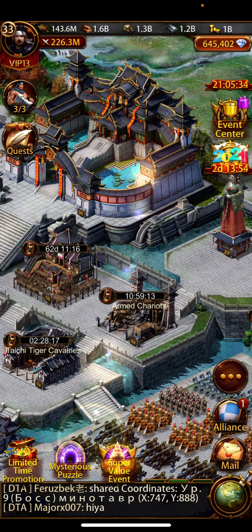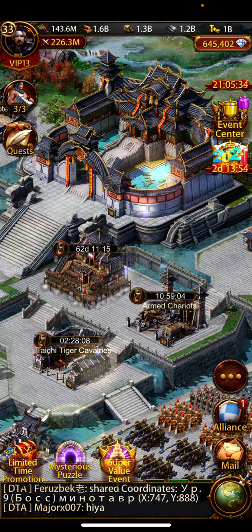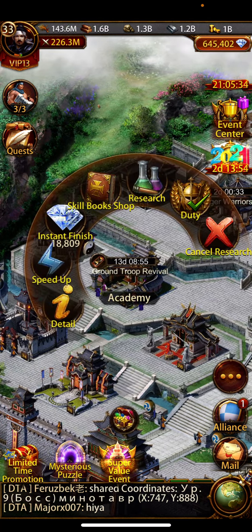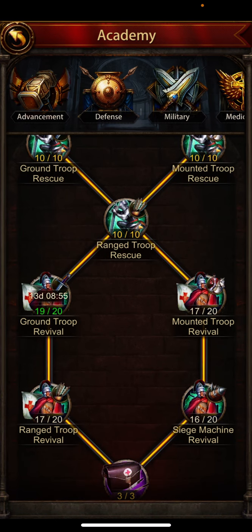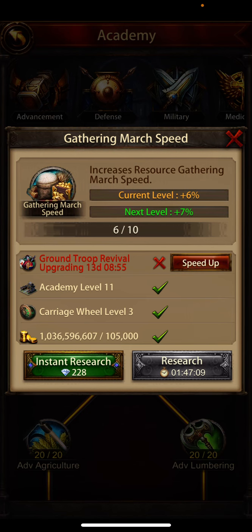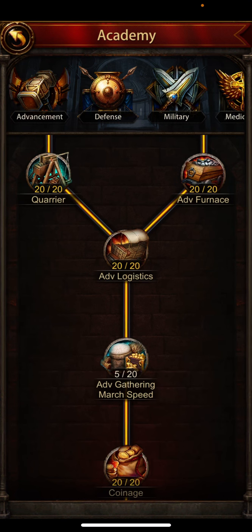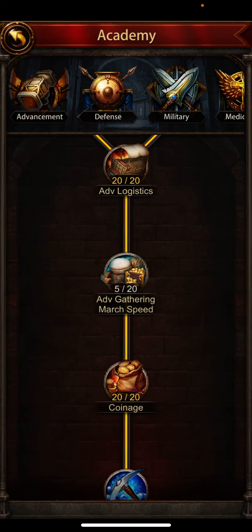One thing I'll always do is constantly check my bubble — there's nothing worse than losing it. For skill books, we went over those. One thing lots of people neglect: gathering march speed and advanced gathering march speed sciences. I'm joking — these are not important at all. I don't even know why they're sciences. I leveled them up only to the level needed to unlock the next science underneath. They just make you march faster to the gathering spot.